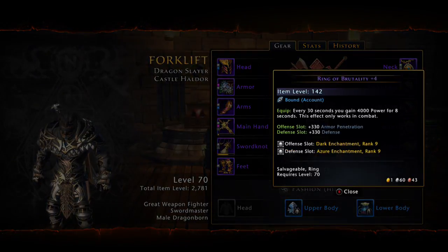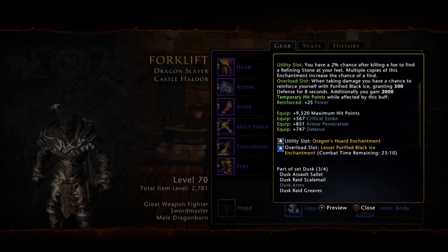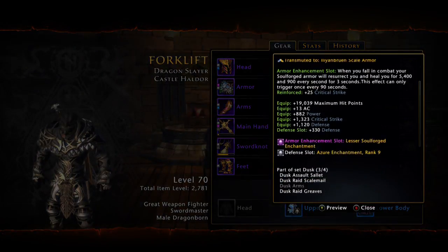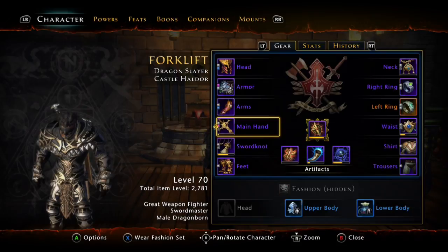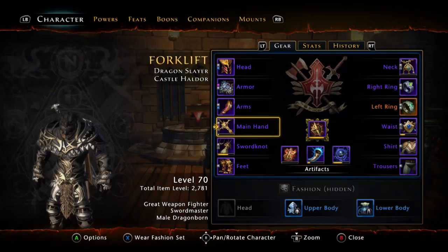Ring of Rising Power is my preferred. I have a Ring of Brutality plus four that lasts for eight seconds out of every 30, so I'm personally going to work towards getting the Rising Power. You can also make your own rings — I have one on a companion that you can put in place if you don't like the Underdark set. Power and crit is what we're stacking, and I go with the Dragon Hordes for two utilities — you get a 4% chance to drop a refining stone, kind of like a Wanderer's Fortune bonus.